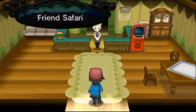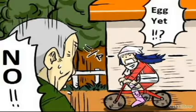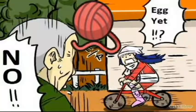In addition to this, if you capture a Pokémon in the Friend Safari in Pokémon X and Y, they will automatically have 2 IVs at 31. This makes it a bit easier to breed with the Destiny Knot and get the IVs you're looking for.